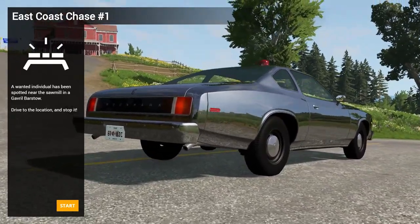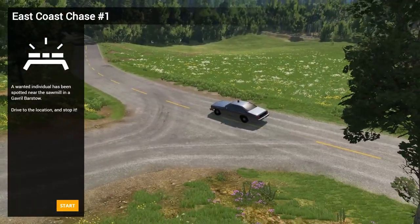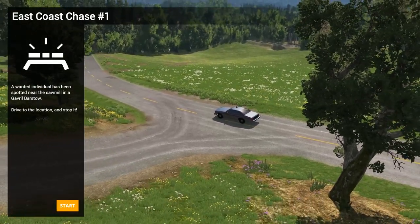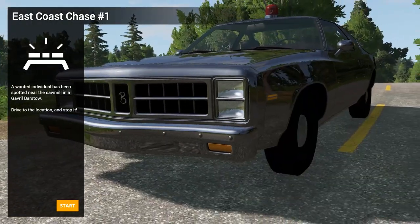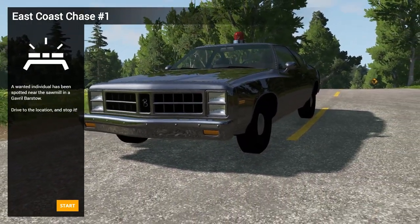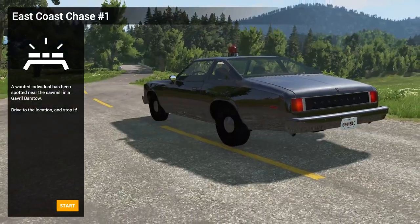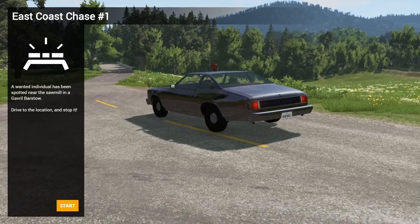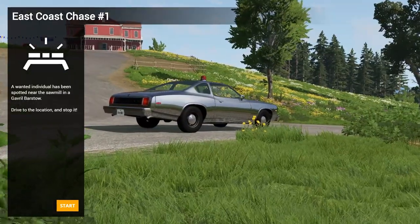This is East Coast Chase 1, as it says up there. There's a pack you can download with East Coast Chase and West Coast Chase. This is East Coast Chase 1, which puts you in a cop car — a rear-wheel drive, good old American brute kind of cop car — which is an absolute disaster for handling, but makes it a lot of fun when chasing after bad guys. And that's exactly what this scenario is.